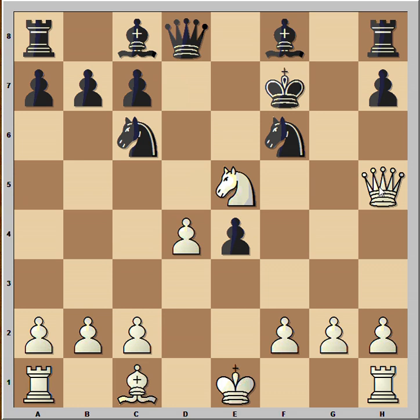Black played King to e6, check, King to d6 — and can you see the last move? It's White to move and to give checkmate. If you've seen this one, congratulations, you've done well. Thank you for watching this video and I hope that you enjoyed it.